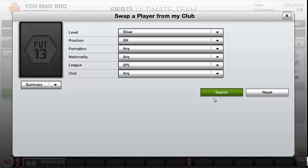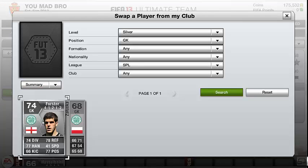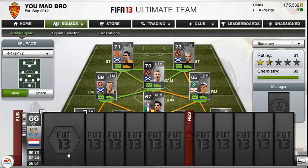Going into goals, we have Forster. He's the best goalie, I think, in the SPL in FIFA 13. That's why I've got him.